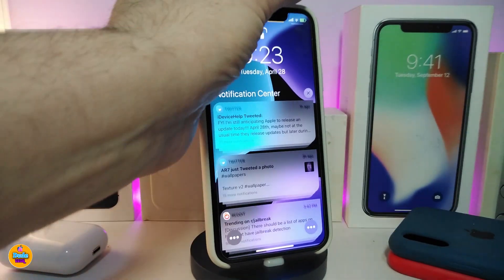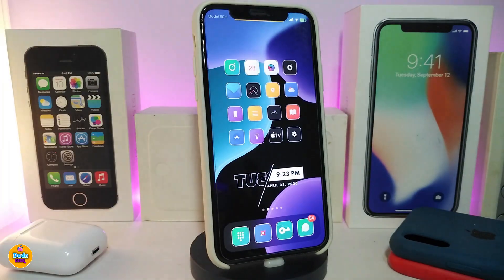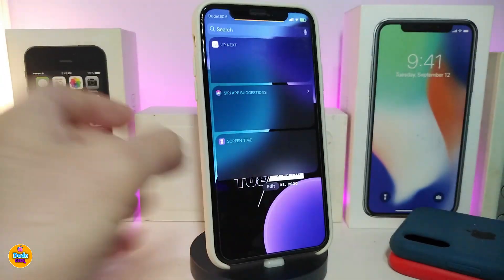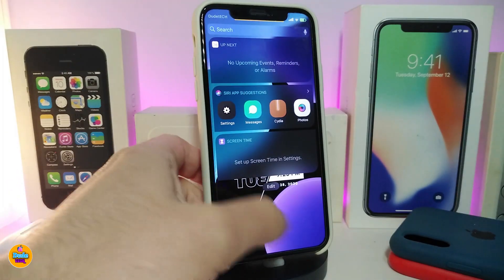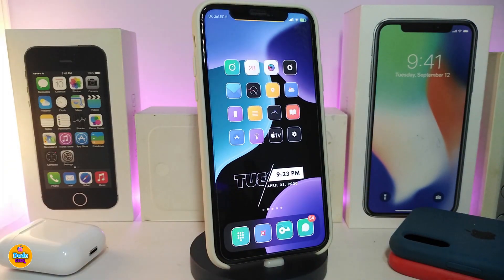Let me show you guys — bring up my notifications. This is really nice and beautiful looking. As I showed you, this works with your notifications, your widgets, and your dock. If you have a floating dock installed, this is not going to work — you need to stop the floating dock first, and then the tweak will work to control your dock as well.